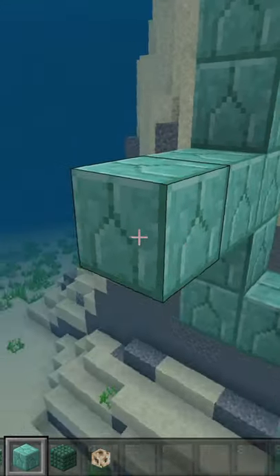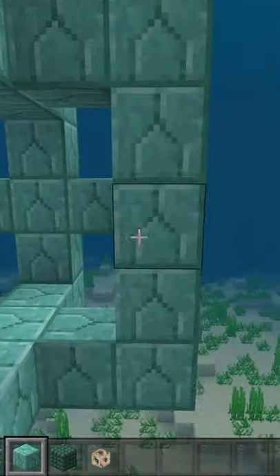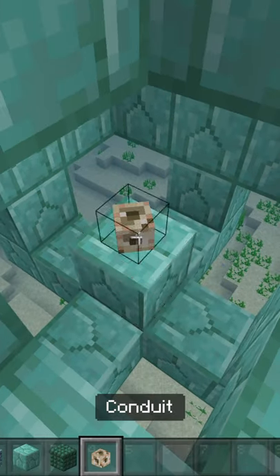Then place 3 blocks like this, then place 3 blocks here, then 3 blocks here, then 1 more here. Then in the middle, place any block with your conduit, then break this block.